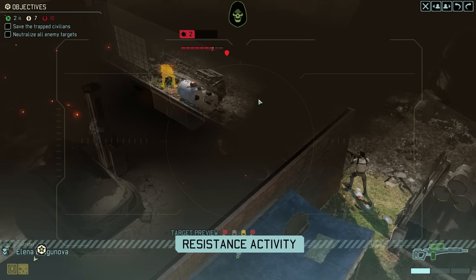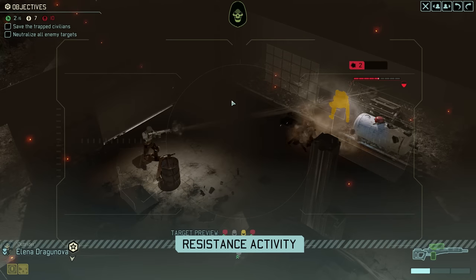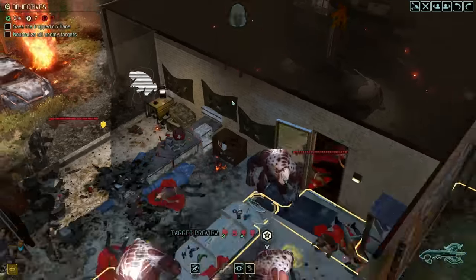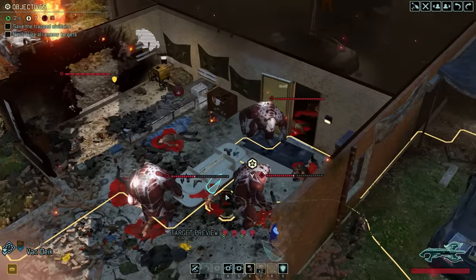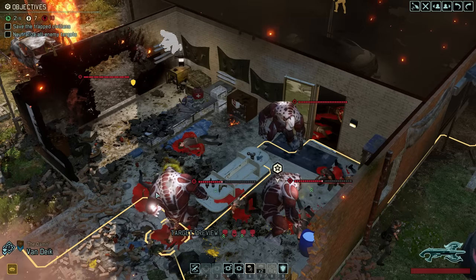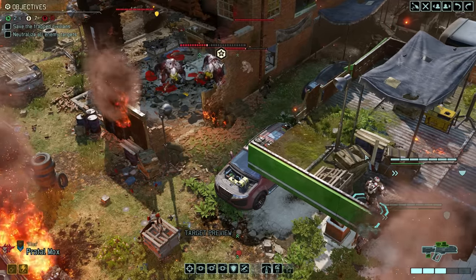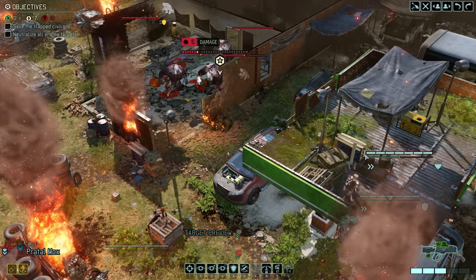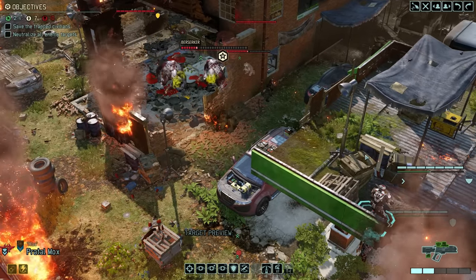We are very much not in the clear yet, so every little bit of damage counts — it is definitely good to see that our friends from the resistance continue to find their targets. That now brings us back to our turn. At the moment, there are 5 enemies still standing and we have 7 civilians left, so that means we need to kill at least 2 of those aliens to not fail the mission on the next enemy turn. And the fact that even the most injured Berserker still has a good amount of health left is not exactly making that any easier.